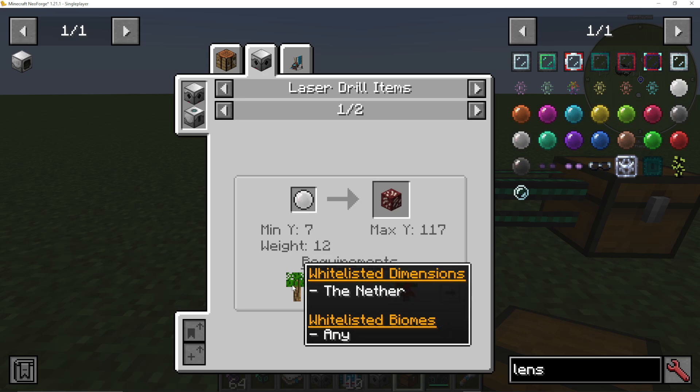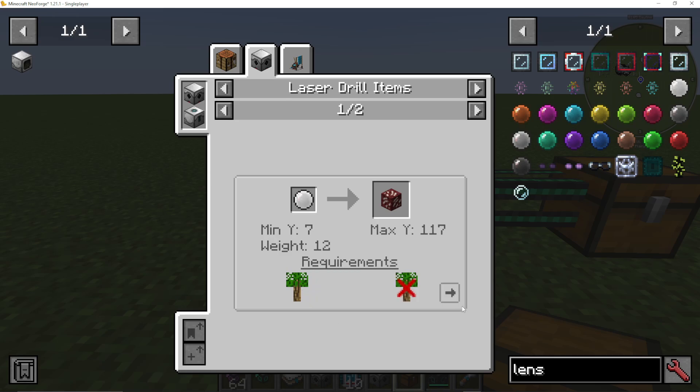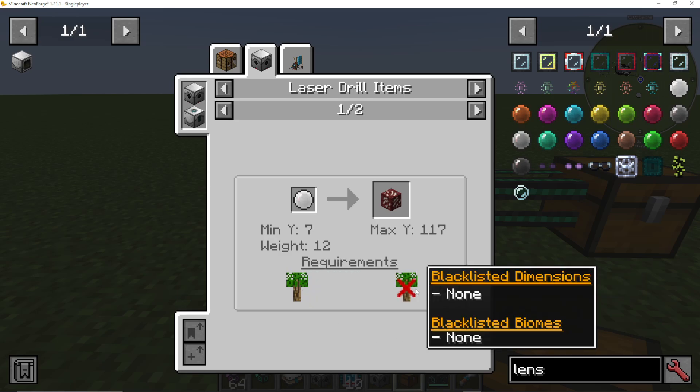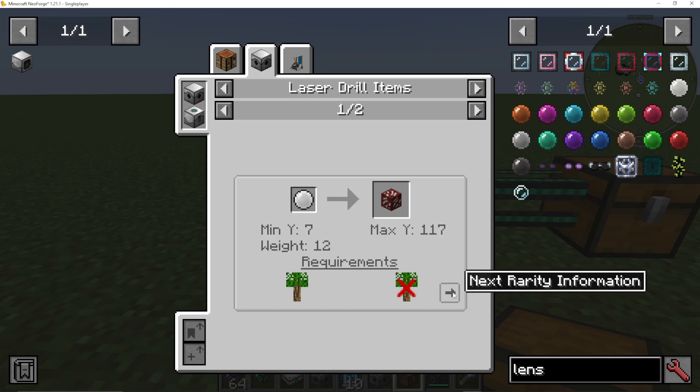We also have a biome requirement. So for instance, if we want to get nether quartz ore, we do need to be in the nether and we cannot get it — there's none blacklisted. If I press next rarity information, you can see that you can actually mine it from zero to 255, but it's going to be a lot more difficult. I would just go by the first page if that gets confusing.